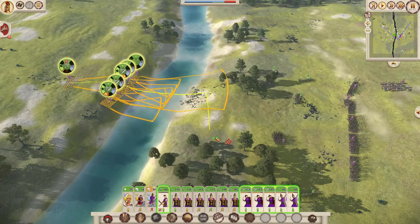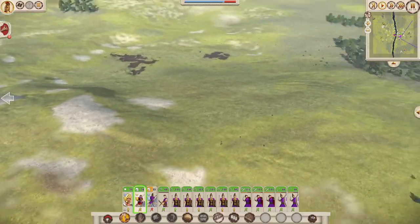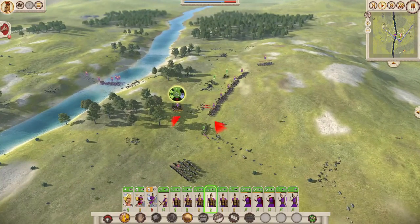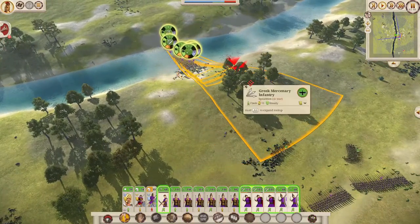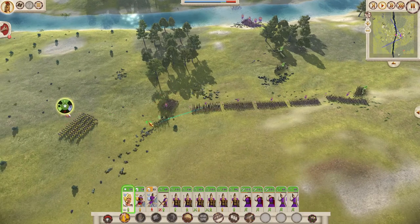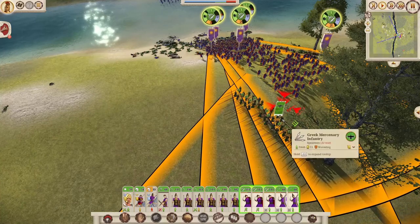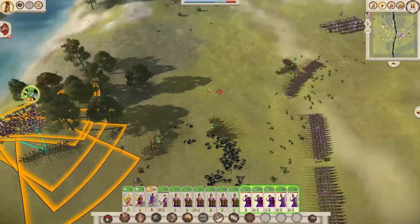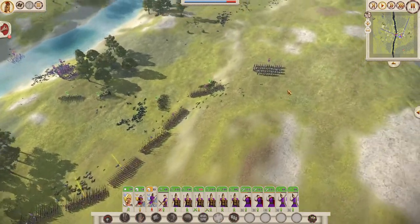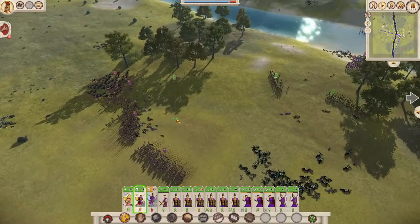We're going to rush our skirmisher units across as well — basically to hit the enemy in the back while they're busy engaging our main force. We've basically won at this point. What we're doing now is waiting for the perfect opportunity to hit them with our phalanx units, and once they are engaged with our phalanx, we're going to use our cavalry to hit them in the side to fully route them.